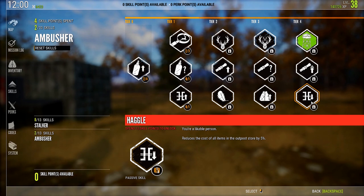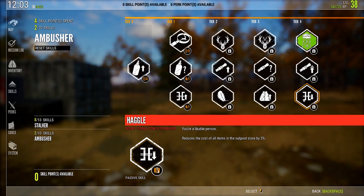Haggle reduces the cost of all items in the outpost store by 5%, which is honestly not a lot. For a Tier 4 skill it should be more — 10-15% would probably be more worth going this deep into the tree for. It could save you money on ammunition and new scopes over time, but if it's only going to be 5%, it should probably be lower in the tree. By the time you have enough points to reach Tier 4, you've probably already bought everything from the store you're going to buy — so it's sort of a wasted point.